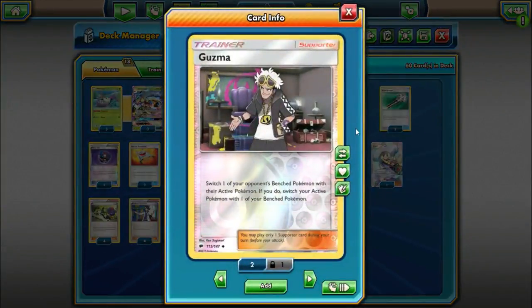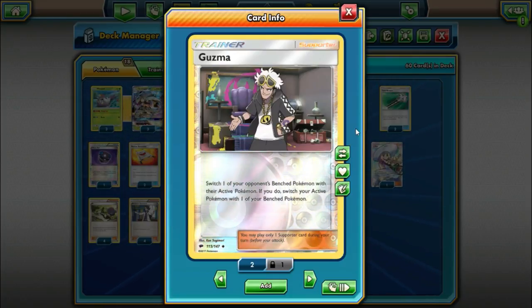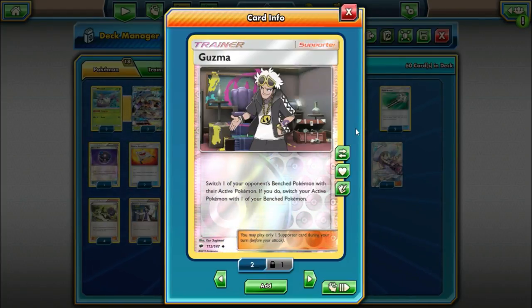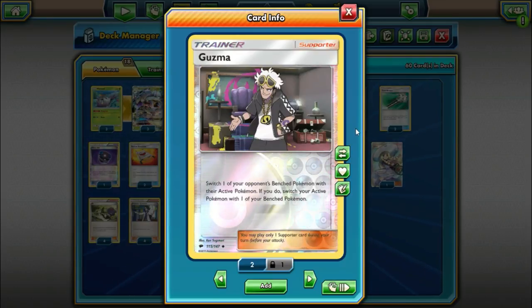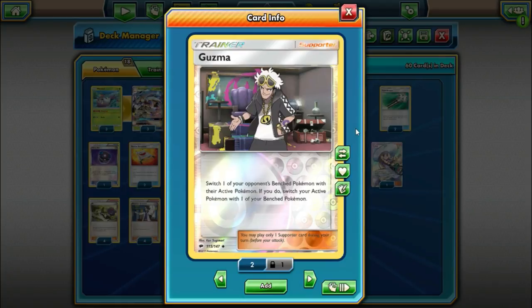We have three copies of Guzma — switch one of your opponent's bench Pokémon with their active, and if you do, switch your active Pokémon with one of your bench Pokémon. With Lysandre being out of the format, we are playing a heavy Guzma count. Especially now that Vs. Seeker is gone, we're opting for a third Guzma — you could debatably go up to a fourth, but I think three is a sweet spot. This is also good because if your Golisopod is in the active spot, you can switch it to the bench and retreat back into it to use First Impression yet again.